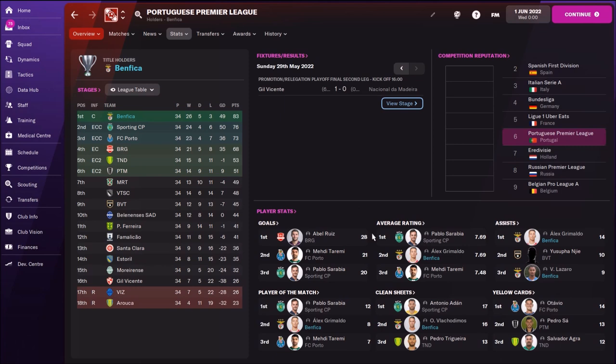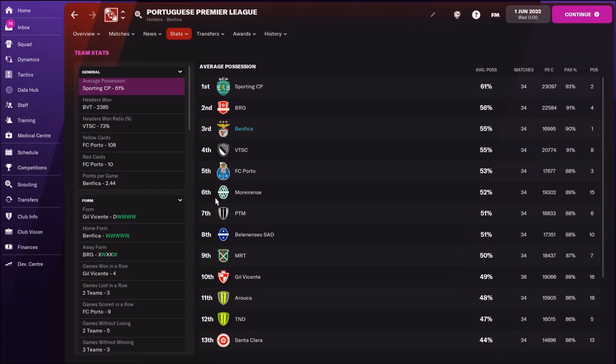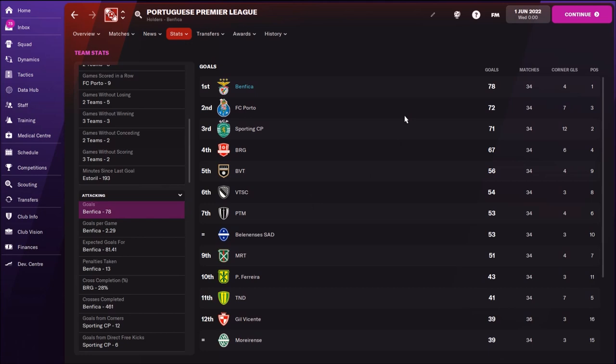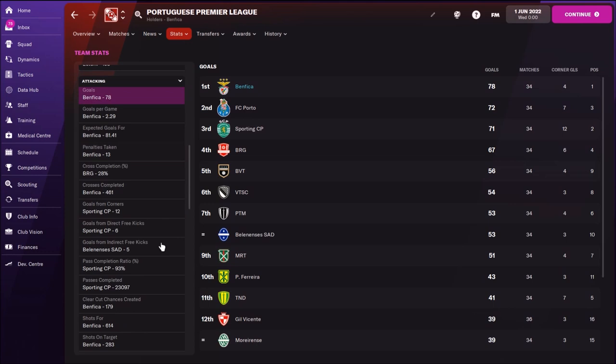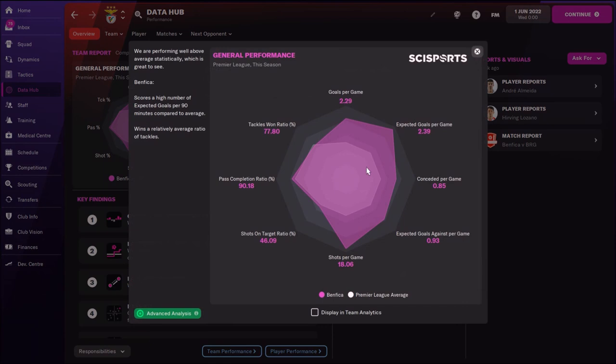Then I took Benfica and also used this tactic. Won the title - 3 losses, 5 draws, 26 wins, 83 points. I had one terrible loss, 5-0 - I don't know how, but we lost really badly. My best player average rating was Alex Grimaldo, my wing back - he's a really classy wing back. Team detail stats with Benfica: possession 55% - Benfica is a much better club than Mainz, that's for sure. We scored 78 goals - the best team in the league. Our defense was second in the league, 29 goals conceded - Sporting only 21.